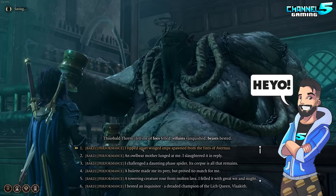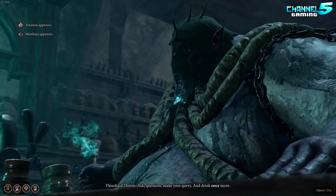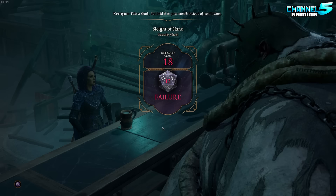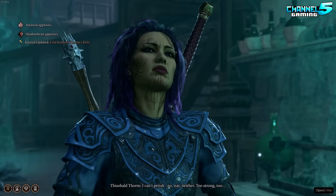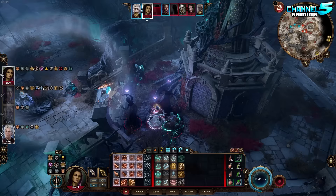Hey everybody, it's Johnny5alive here, and welcome back to another Baldur's Gate 3 build. Today we're going to be covering something that we should play as our main character, which I call the Blade Dancer. This is going to be one of the strongest characters you can play, both for combat and RP reasons. I'm going to give you some additional fun facts along the way. If you're looking for a character that's good in all proficiencies and can win dialogue rolls in almost every single situation, this video is for you.